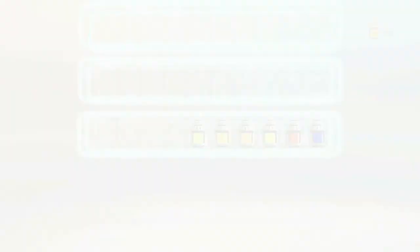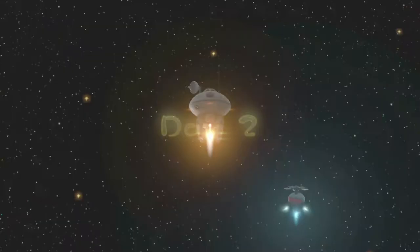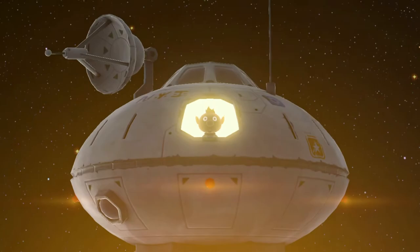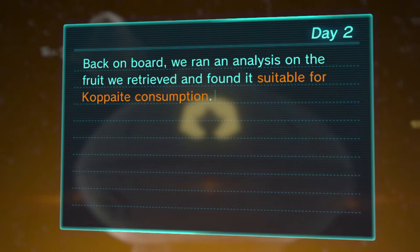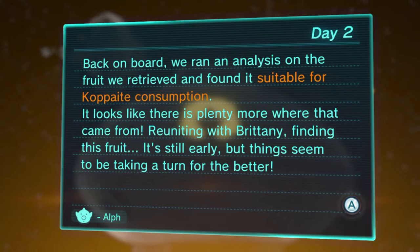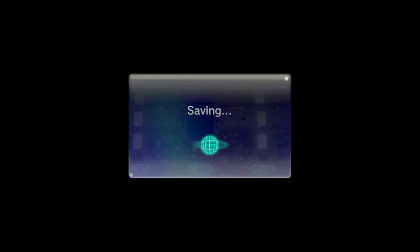Our ration juice is building up — no extra golden ratio for anyone. We want to make sure we're doing this quicker. We actually have a little juice buffer now. It's been a good day two — which is already finished. Back on board: we ran out and analyzed what we'd treated and found it suitable for Koppai consumption. It looks like there's plenty more where that came from. Things seem to be taking a turn for the better. That's a fire report from Elf, and it makes a lot of sense.